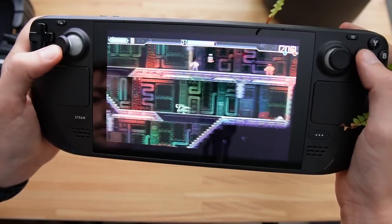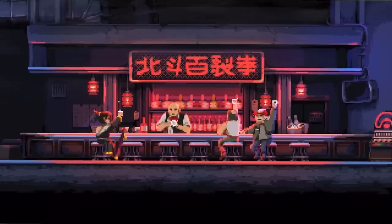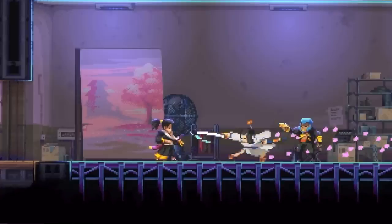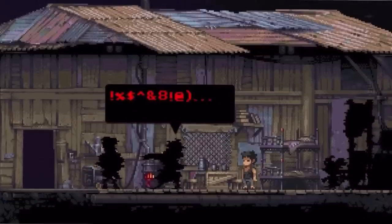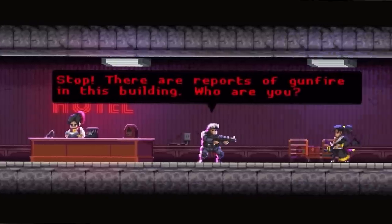You play as an edgy, drug-addicted samurai with amnesia in the future who can manipulate time. You're set out on several missions to assassinate targets laid out by a mysterious organization. As you move throughout the game you start to uncover the truth behind your past, the drugs being administered to you, and why you're being used to assassinate these targets. The story is incredible — it really takes you to places you don't see coming.